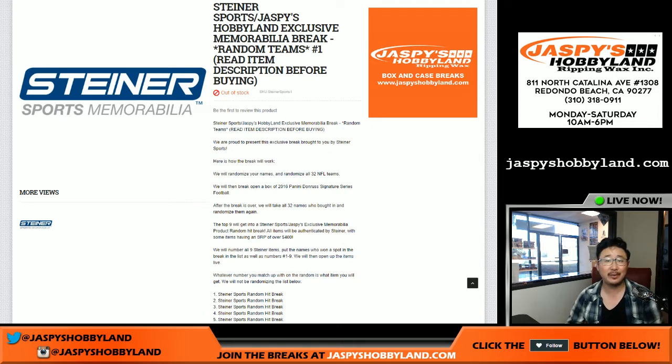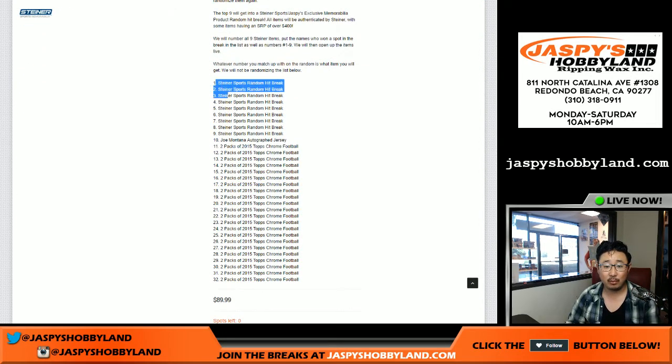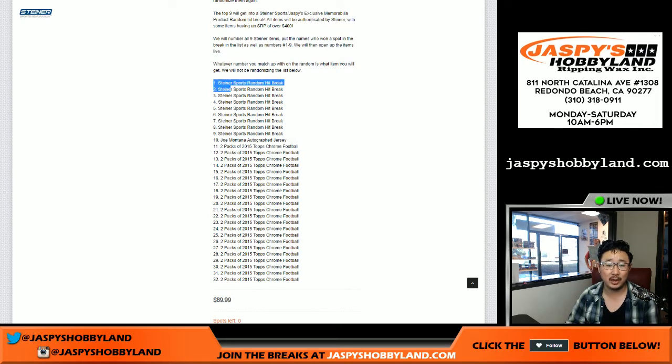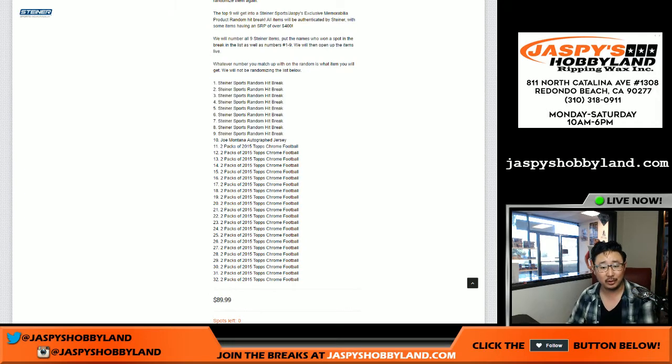Slightly complicated, but not really. What we're going to do first: we'll randomize your names, randomize all the 32 NFL teams, and do a one-box break of signature series football. We'll do the break as if it's a normal one-box break. After the break is over, we will re-randomize your names and see what you get. Before we do that, we'll bring the boxes right out here, randomly number them, and go from there.